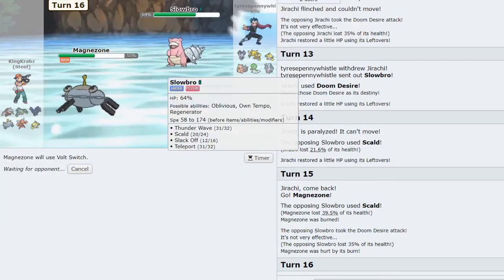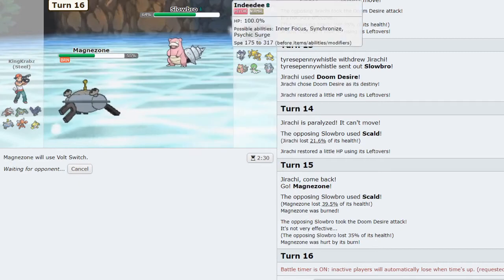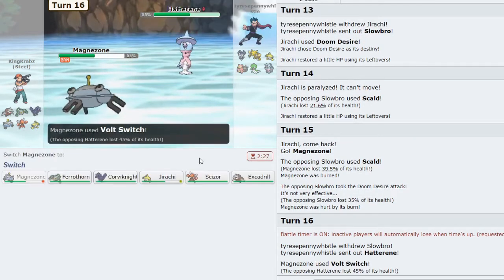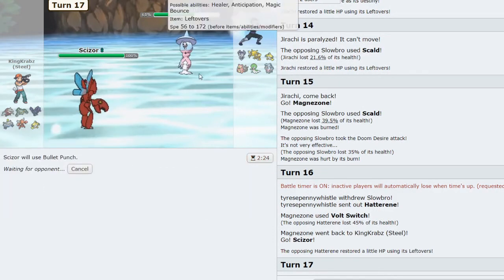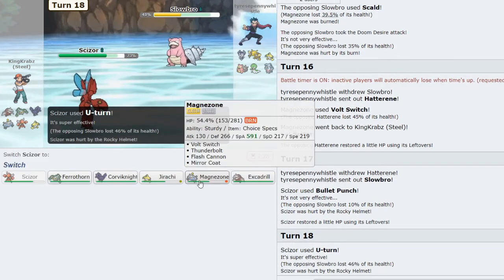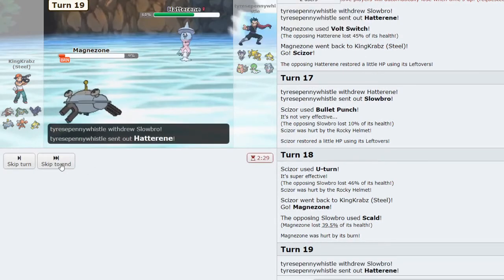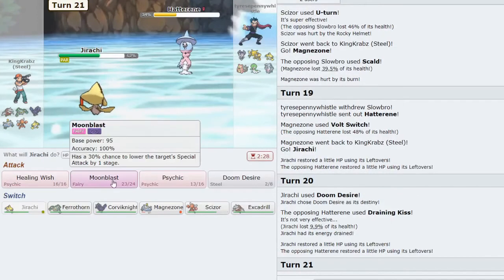The Scald burn is kind of annoying but I can Healing Wish back into Magnezone later in the game — maybe when Hatterene is out on the field. As Hatterene comes out here, it would be nice to click Iron Head but that lets Slowbro in too early. I take in Scizor and click Bullet Punch — if they swap into Slowbro I can U-turn off. With Rocky Helmet taking chip, Magnezone can come in again and Volt Switch away. That is quite strong, meaning I do need to Healing Wish it back to full HP. I click Doom Desire again limiting their swap-ins, then use Healing Wish into Magnezone.